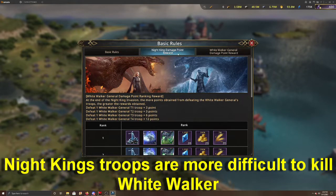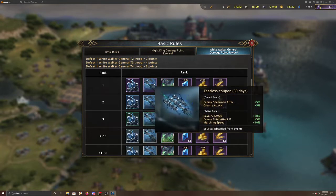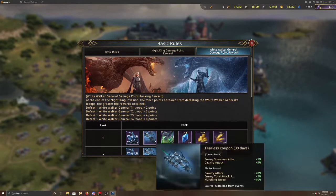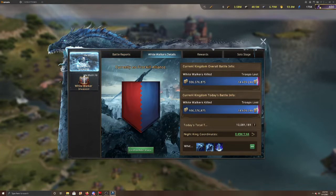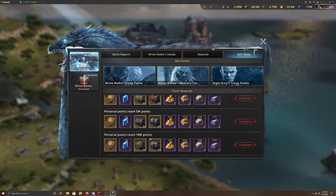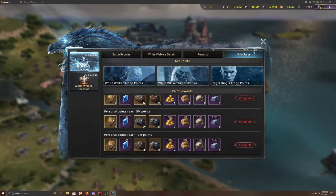There's also the White Walker general damage point reward — the difference is it's a point for killing troops. There's another castle skin called the Sacrifice, which gives cavalry attack of 25% and enemy attack and defense reduction of 5%, so it's good for cav attack. There's also the fearless coupon, which is cavalry-related as well. These rewards may rotate through cav, infantry, and health variants. In the White Walker details panel, you can see how many troops your alliance or kingdom has lost, how many White Walkers were killed, and there are solo stages where you want to reach 10 million points for the good rewards including rebel leader boxes and ancient scriptures.